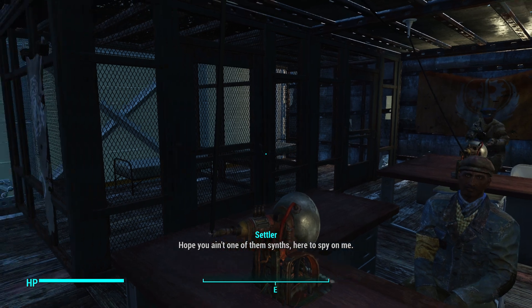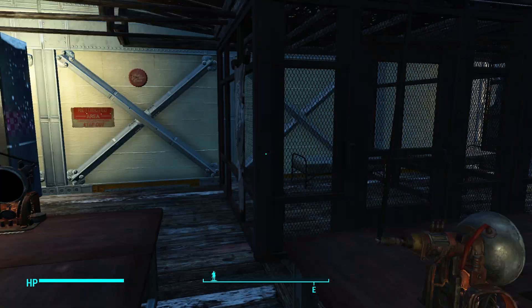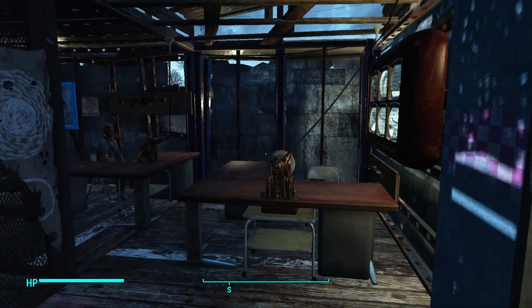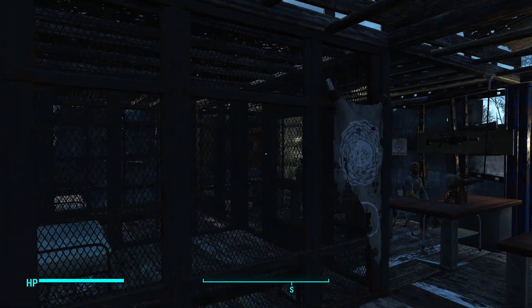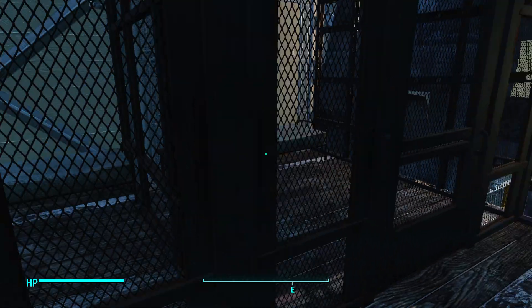Hope you ain't one of them since he had a spy on me. Quit being so paranoid. Quick little police station — built out of metal, wooden supports, couple of cells.